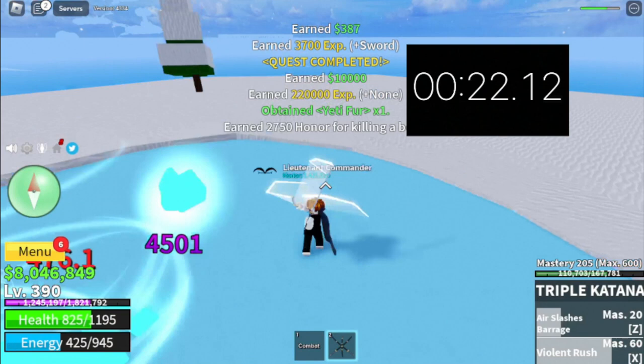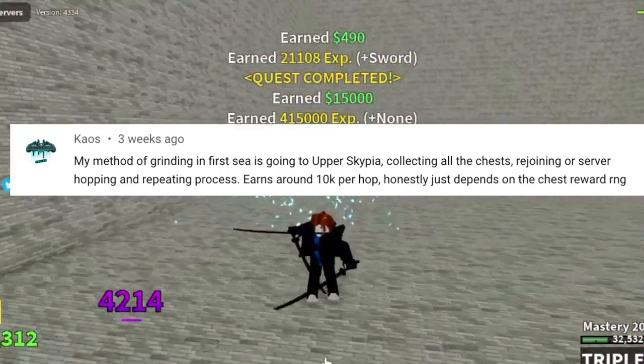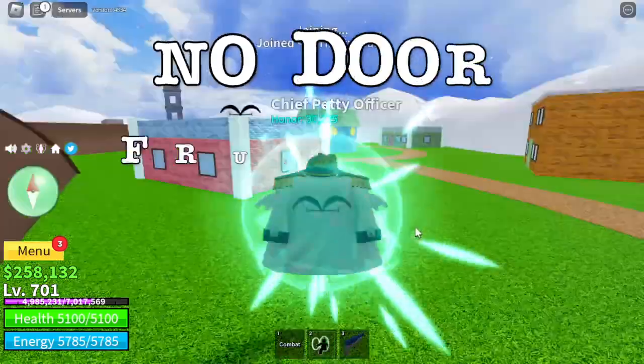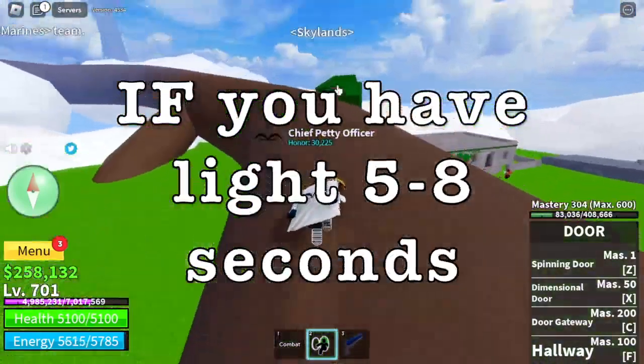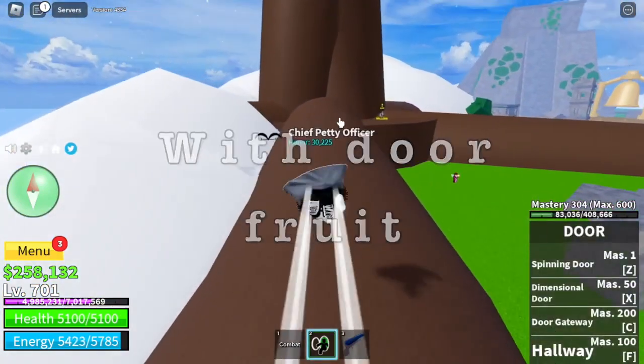Moving on, next comment: my method of grinding in first sea is going to upper sky, collecting all chests, and rejoining servers. Okay, so we're gonna do that. Guys, if you don't have a door fruit, it will take you 20 seconds just to reach the chest area. If you have light fruit, 5 to 8 seconds. But with door fruit, it will be a lot faster.